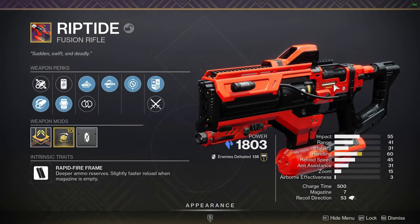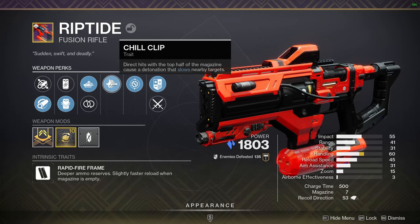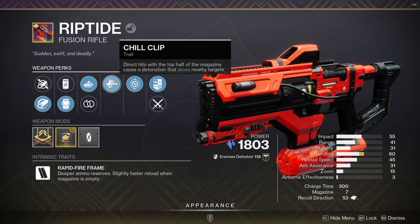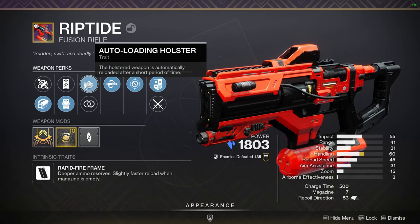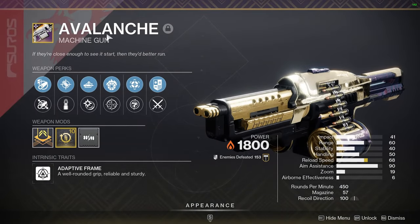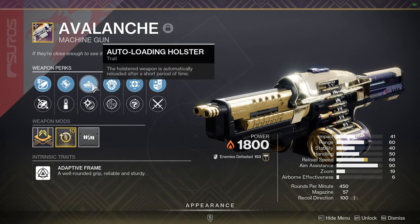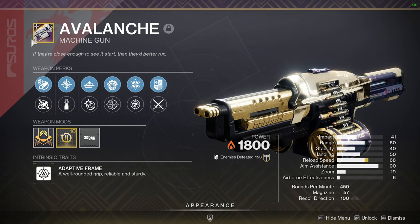Let's talk about our other weapons. First up, we have Riptide, and I want it to be with Chill Clip. This slows, but it applies a few slow stacks, and if you get 100 slow stacks, it freezes an enemy. That's two effects. The next perk is going to be Autoloading Holster, because we're going to be using all weapons at once, so if it reloads itself while we're not using it, that's pretty good. The next weapon is going to be a Solar Machine Gun with Incandescent. If it rolls with Autoloading Holster, that's really good as well. I have the Avalanche from Christmas, but if you have any other machine guns, then use them.